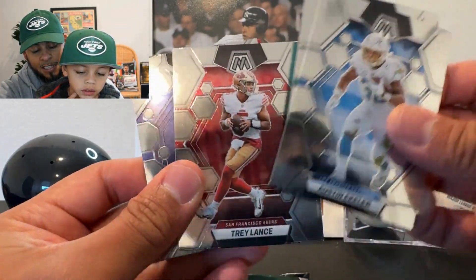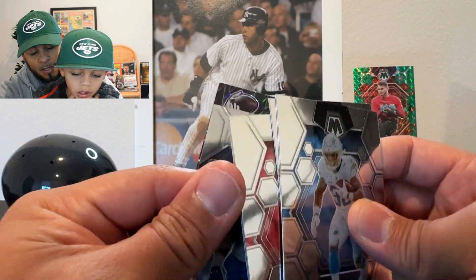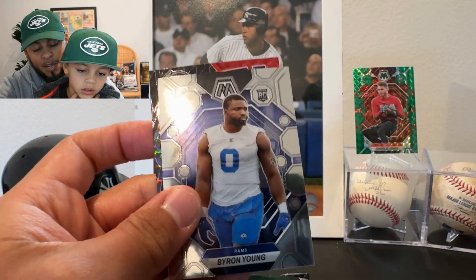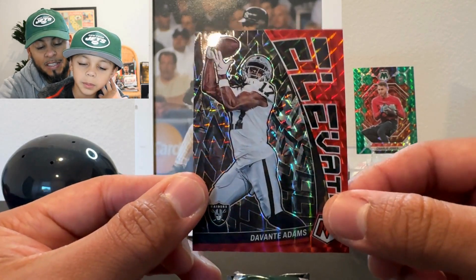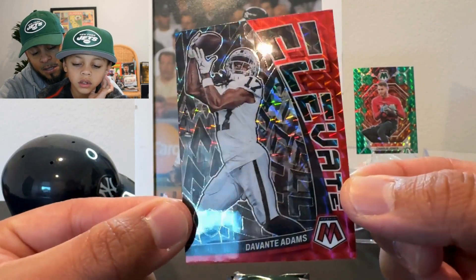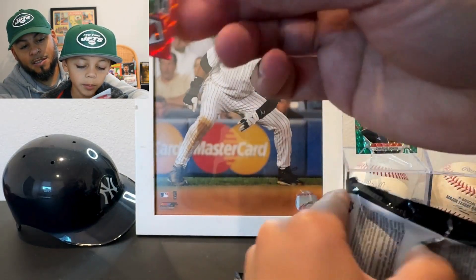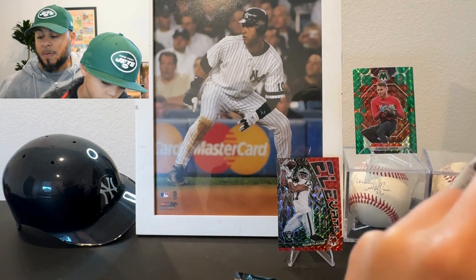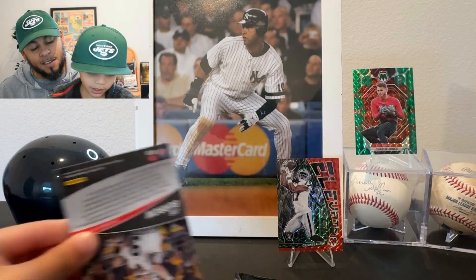It looks like we got a red here — it looks like an insert. Austin Eckler, another Trey Lance, Aaron Rodgers. Then there's a Devante Adams in the red — it is not numbered, but there you see, that is the parallel we're chasing with these boxes. We haven't pulled anything big. Devante Adams — hey, I've been reading a lot of reports that Devante Adams is really good.